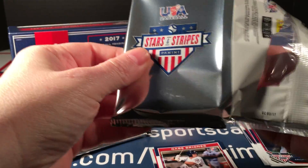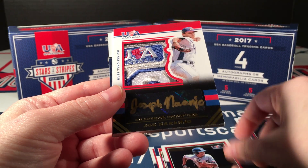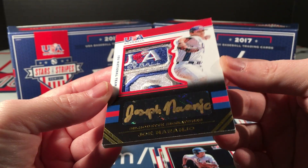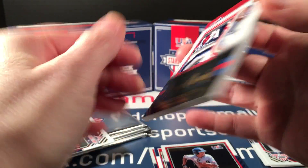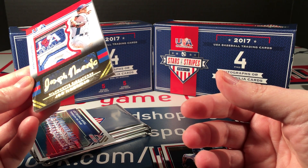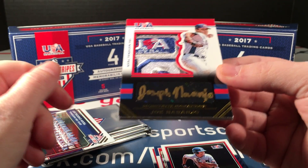Next pack: Todd Elton, JJ Dixon red parallel. Whoa — Joe Naranjo! Crazy patch! Let me see if this is numbered — one of ten! Holy smokes! Look at that patch — and the autograph is good too, he signed his entire name. It's a bit dark but you can see it.